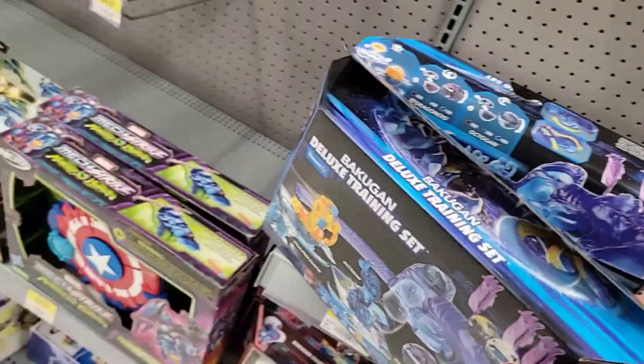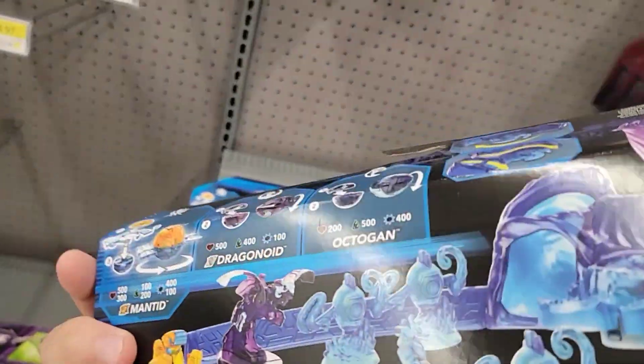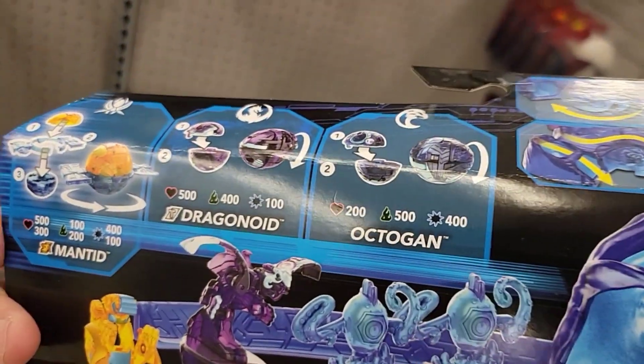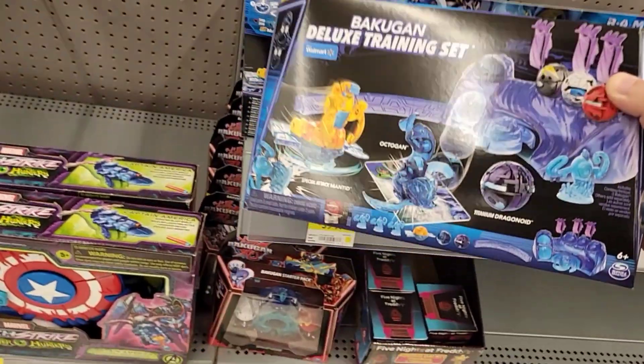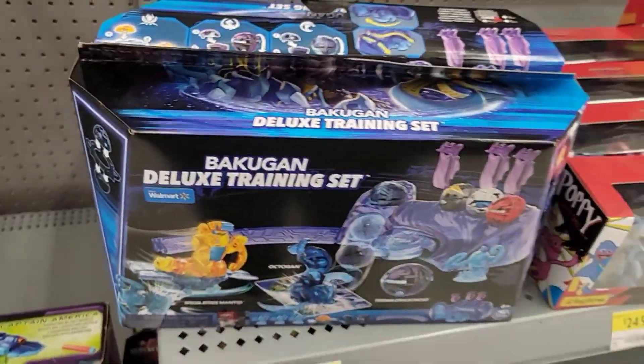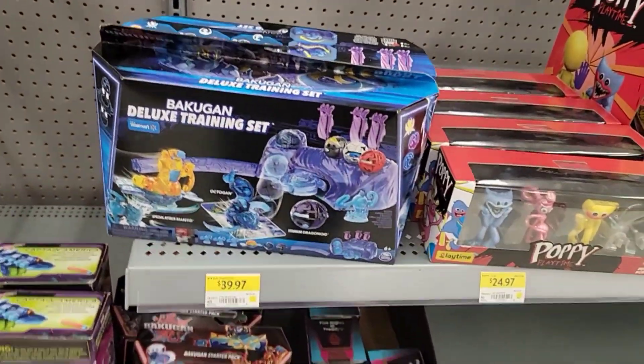So yeah, this is a pretty good place to get Bakugan. Then they have this Training Set — this one comes with three Bakugan, actually. This one's probably the best one — all the Bakugan have a stat that has 500 B-Power, so that's pretty good.